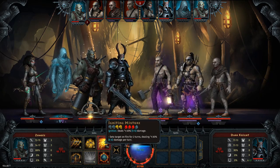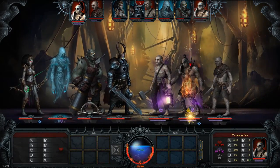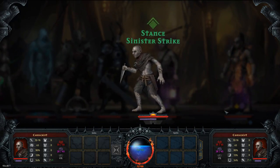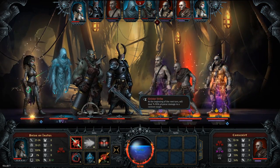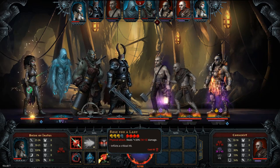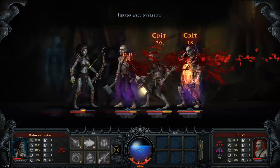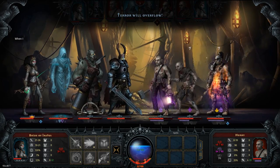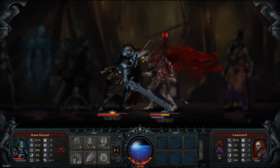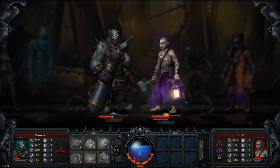I could cannonball right now if I was feeling particularly inclined, but I'm going to light that dude on fire so he takes a bunch of damage. Sinister Strike — at the beginning of your next turn, deal 194... oh God. I'm trying to kill this guy before he gets to his turn because he's about to totally bum-rush us, but I get the feeling we're going to get smacked.